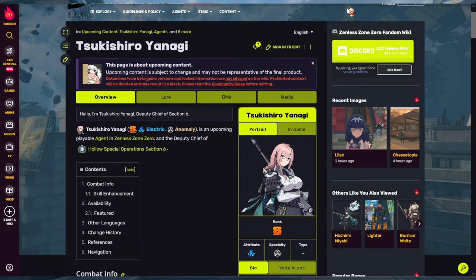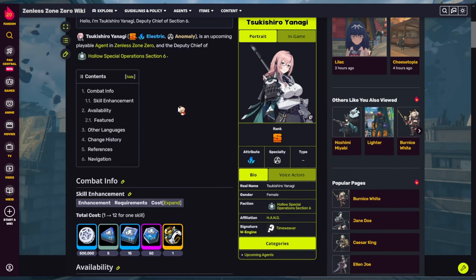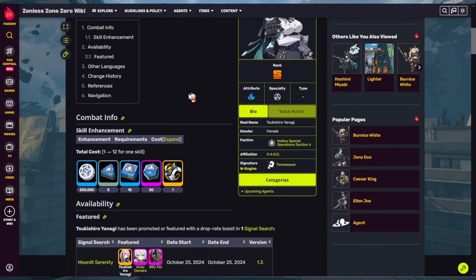Sukishiro Yanagi is an electric anomaly agent who specializes in disorder damage. Her faction is Section Six, so she does have a lot of pairings if you are going to be pulling for her specifically.